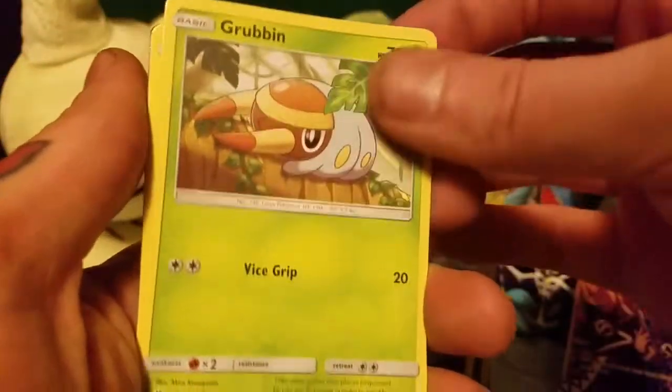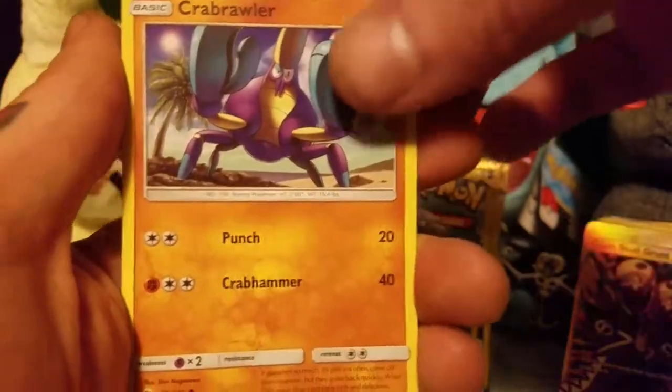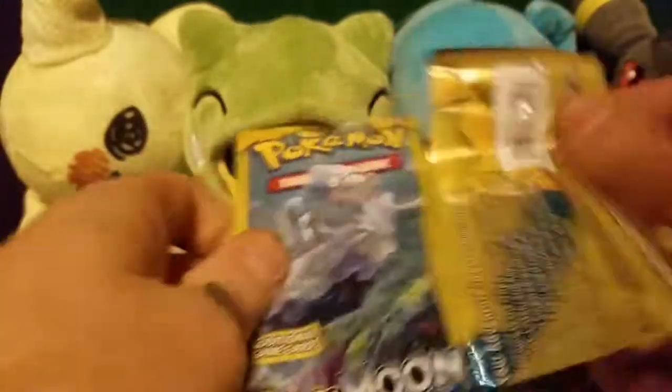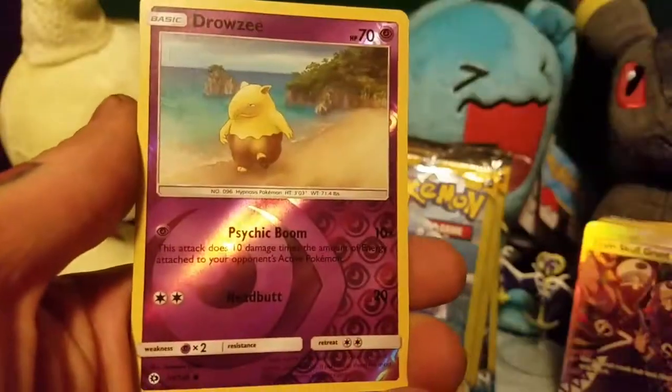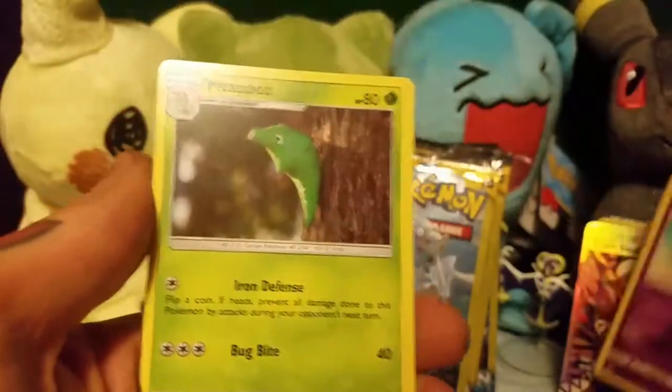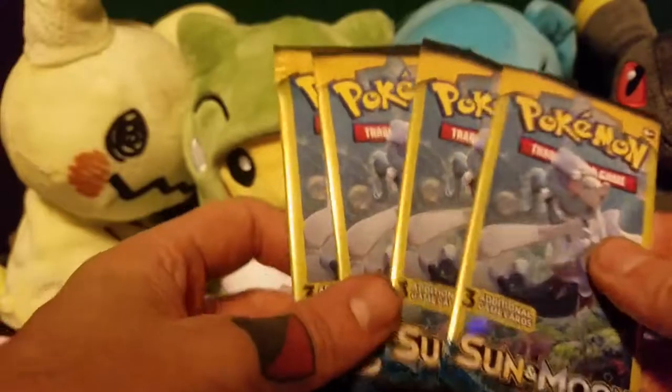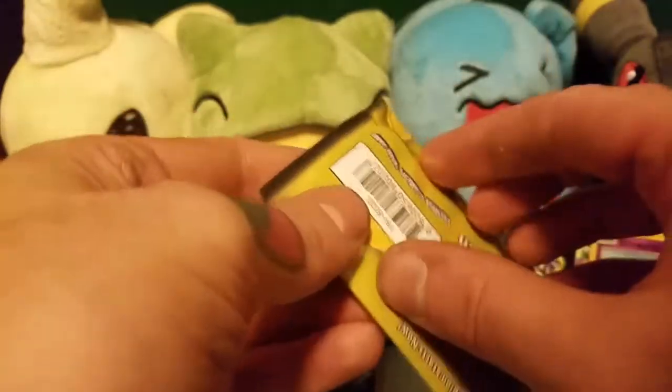Grubbin, Crabrawler, Chargeabug. Cutiefly, Reverse Holo Drowzy, and a Metapod. We've got 4 packs left from Sun and Moon.